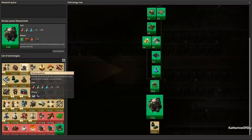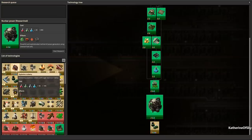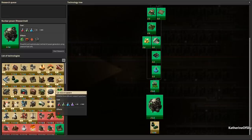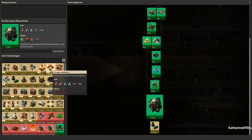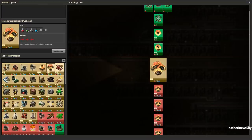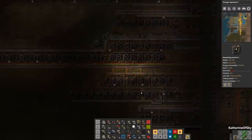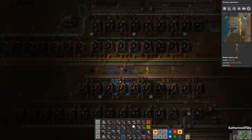Nuclear power research is done. Discharge defense, combat robotics, follower robot count — I used to really love follower robots, but now it's kind of meh. Stronger explosives — I guess we can get this just because we don't have much else to research until we get either purple or yellow science. The struggle is real at the moment. Look at that electricity — oh no.